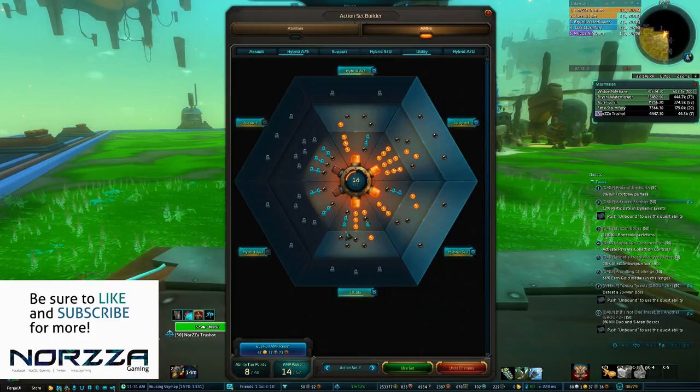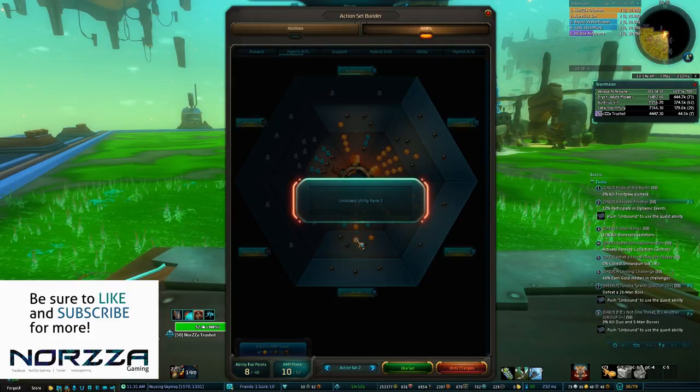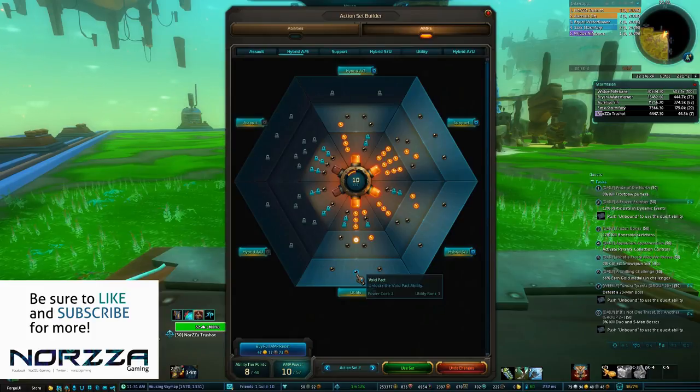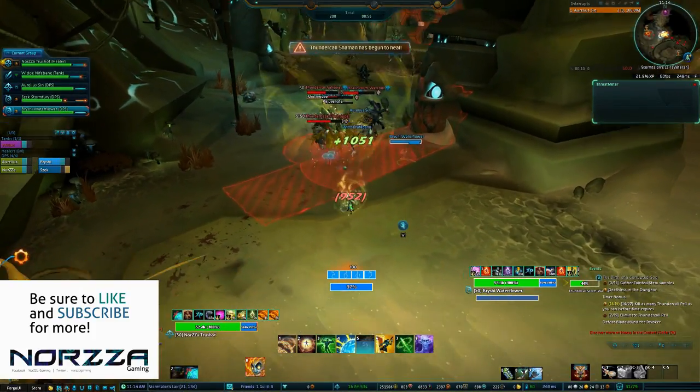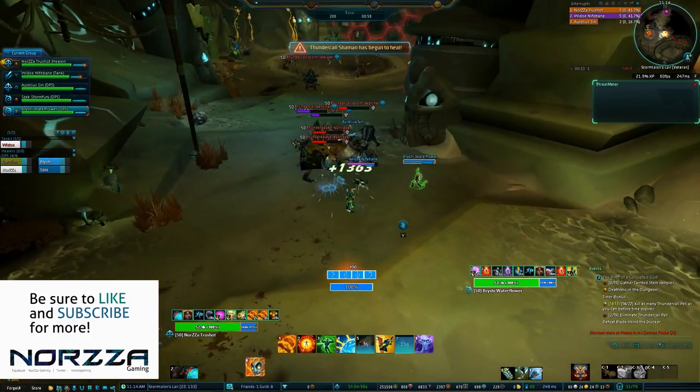Once you start getting those all-important amp and ability points, once you have two additional amp points, what I would suggest is to drop Clarity, pick up Readiness so that you can pick up Void Pack, which is going to be very important, especially if you want to do raids, and it also is a nice DPS increase when doing dungeons as well.